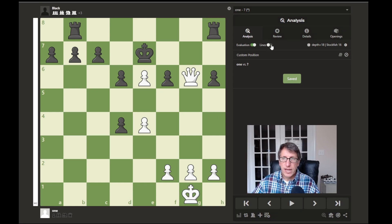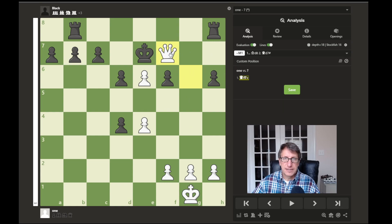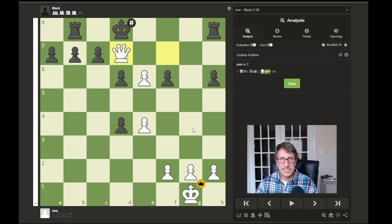It is a mate in two. Hopefully you found this one: queen to f7 check, which forces the king to move to the only square available, king to d8, and then queen to d7 mates. Hopefully that one wasn't too difficult. Let's move on to another one.